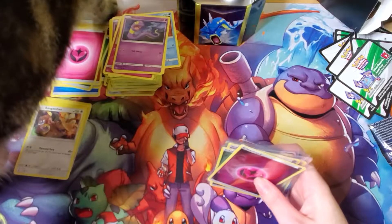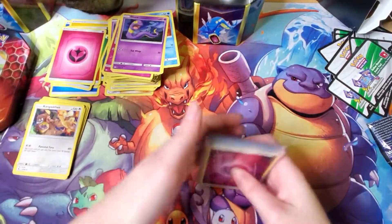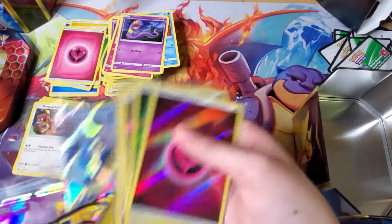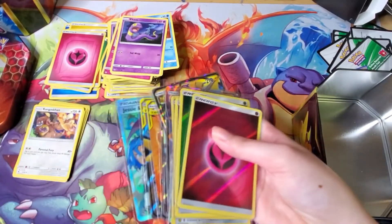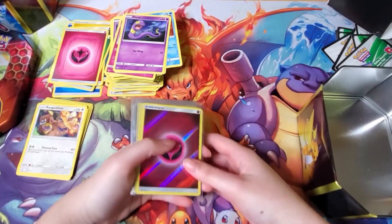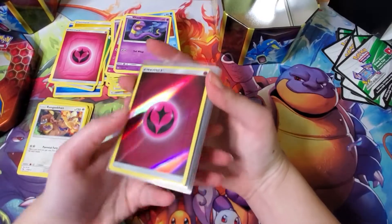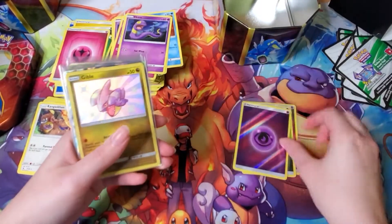I finally sleeved the cards. So the good pulls we got from these ten tin boxes — we got the holo Fairy energy, holo Grass energy, holo Psychic energy. Then our baby shinies: Gible, Ralts, and Bulbasaur. Our promos: Gyarados, Charizard, and Raichu. Then we got Mewtwo GX, Moltres and Zapdos and Articuno Tag Team GX — a very good pull — plus the full art version of it.